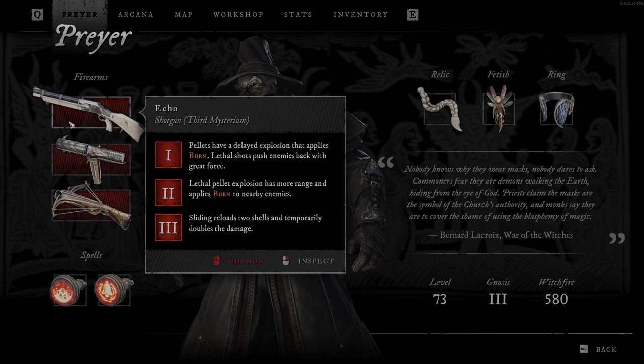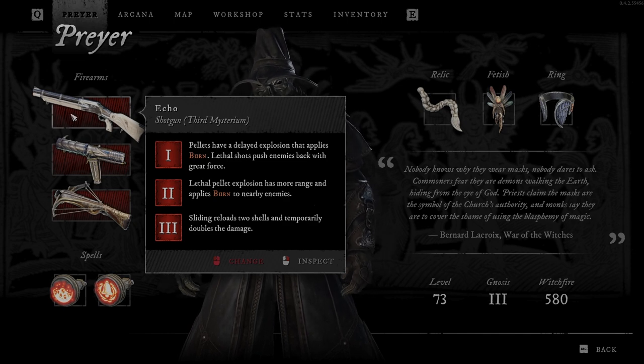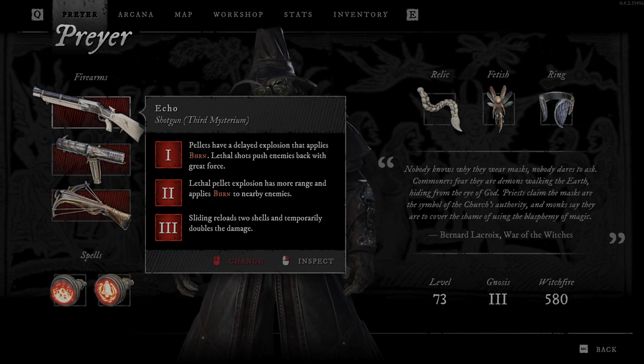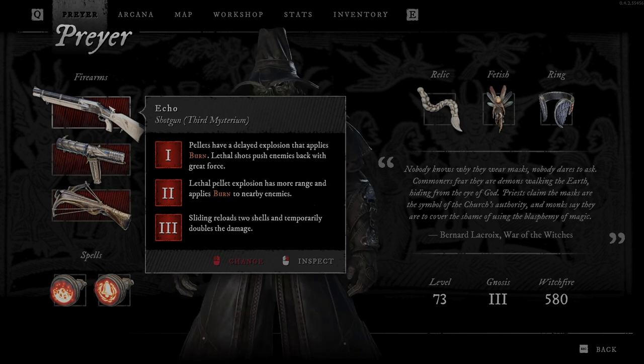When you first upgrade the weapon you will get: pellets have a delayed explosion that applies burn. So all bullets will have a delayed explosion that applies burn, and little shots push enemies back with great force if the shot is going to kill the enemy. With the second Mysterium, the pellet explosion has more range and applies burn to nearby enemies, so explosions will have bigger range and burn more enemies around.